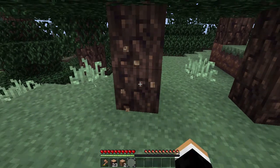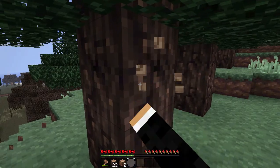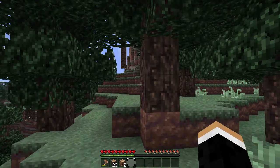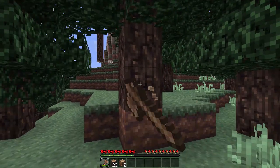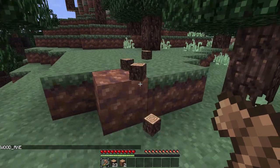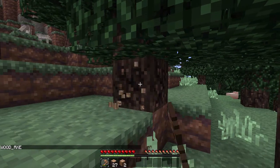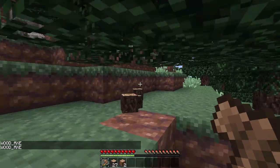So I thought I'd make it so that when you chop down a tree with your fist, if you want to do it old school, you can still do that. But if you have an axe, you can chop down the base of a tree and all the logs above it will collapse. So it delogs the tree.